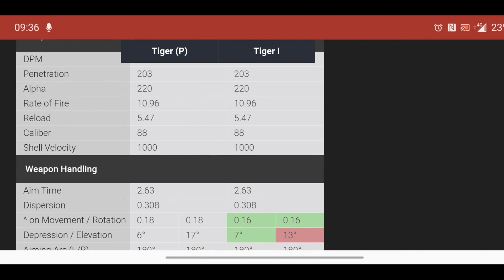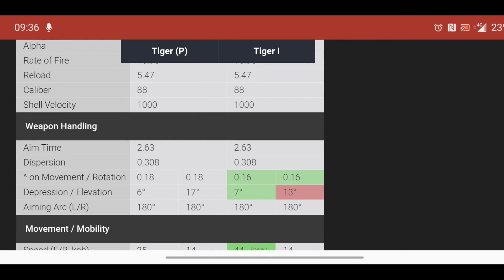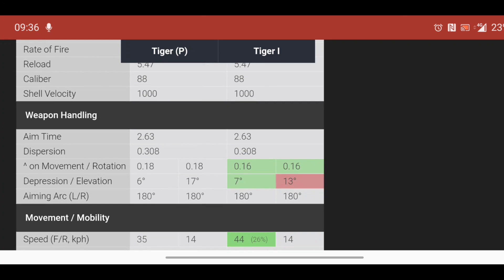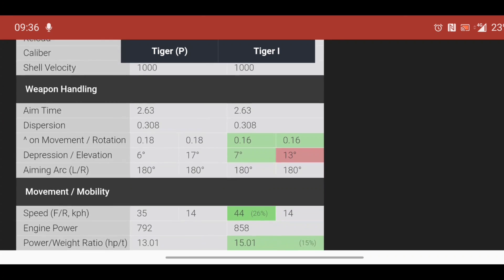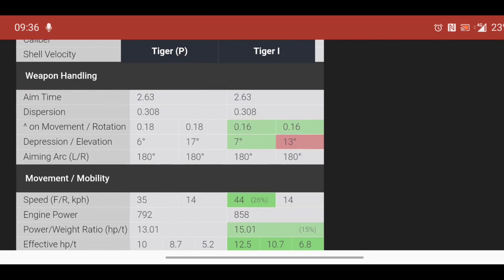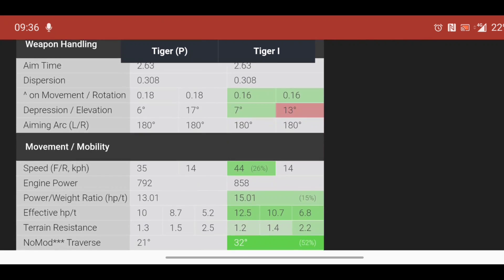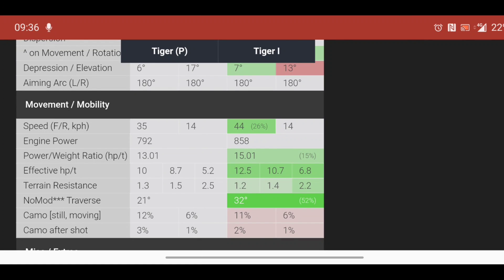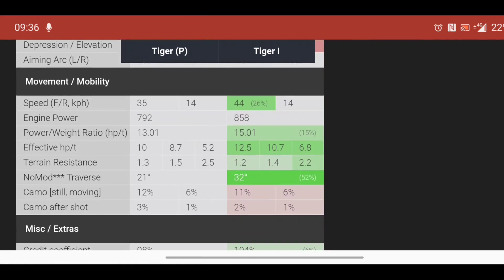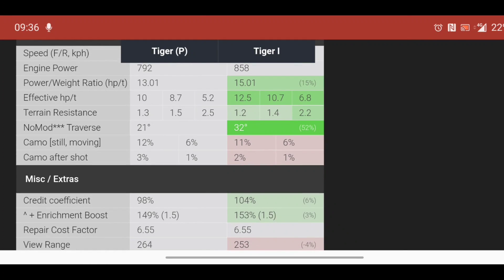I have always preferred the Tiger P over the Tiger 1, especially if you remember quite a few updates ago they got a reload buff and they were absolutely insane. The Tiger P always did it for me with the armor, and the Tiger 1 never really had the armor — but what it did have is that speed at 44 km/h. However, a couple of updates ago Wargaming buffed the Tiger 1's armor, and that has actually made this tank really really good.